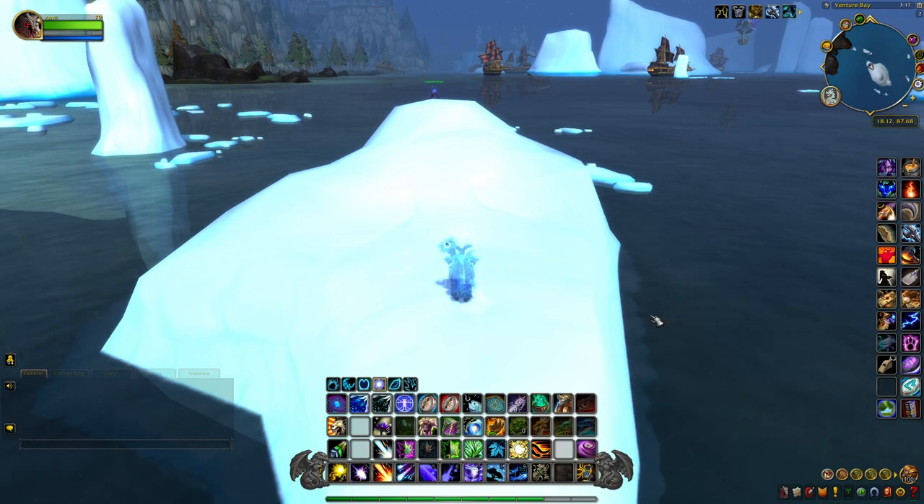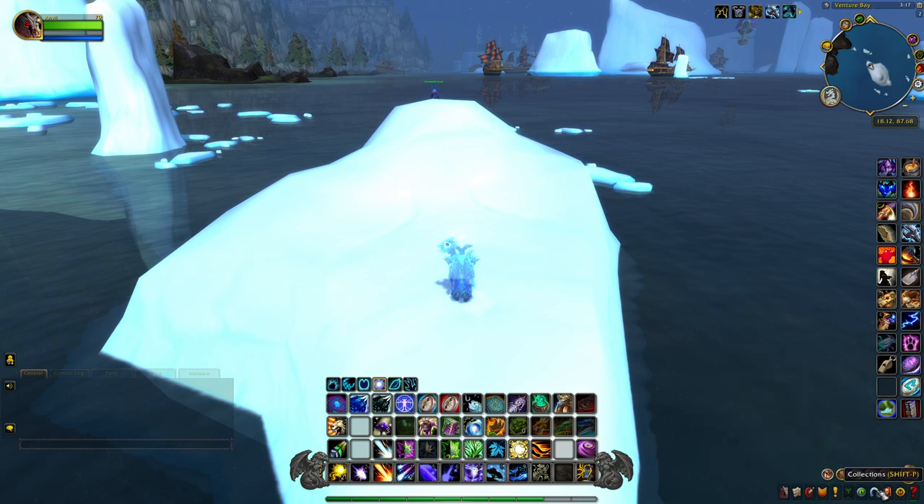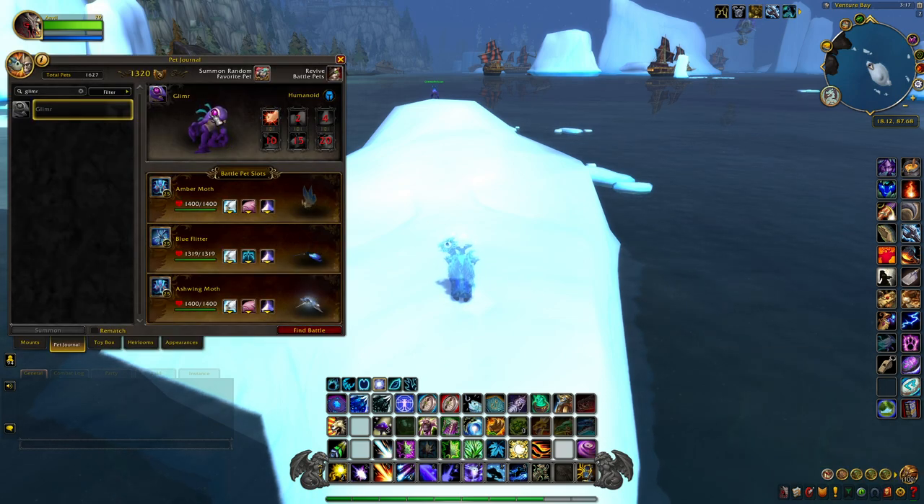Hey everyone, it's Jet back today with another pet video. Today I'm going to show you how to get the pet called Glimmer. If you hover over Glimmer it says you acquire it from a quest called The Guardian of the Smallest, which is in the zone Grizzly Hills. I was going through my collection and noticed I was missing this pet, so I figured I'd make a quick video to show you how to acquire it. This pet was added in Shadowlands.